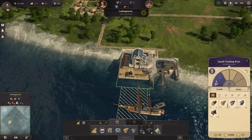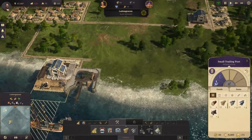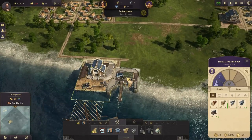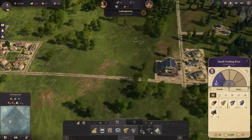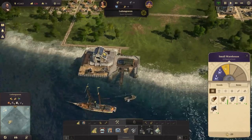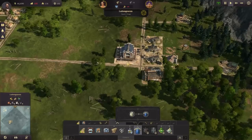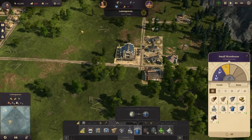Did you know that your small trading post acts like a small warehouse? To an extent, you can build production buildings near it and it will serve as a collection point for your goods, so you don't need to spend the extra 10 wood for an additional warehouse. The maximum throughput is something to consider when organizing your industrial areas and keeping an eye on your small warehouses.